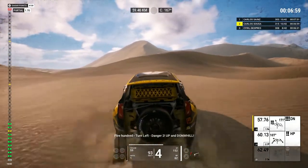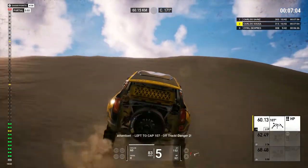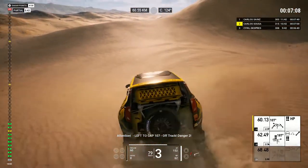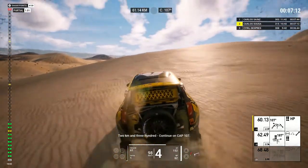Five hundred, turn left, danger two, up and downhill. Attention. Left to cap 107, off track, danger two. Two Ks in 300. Continue on cap 107.